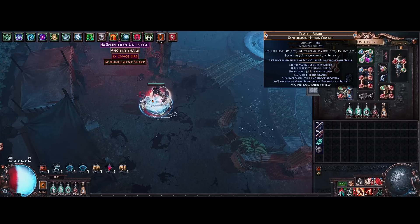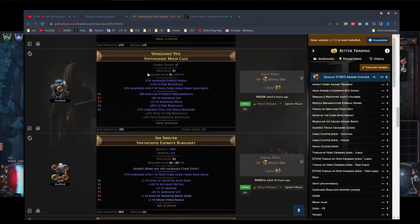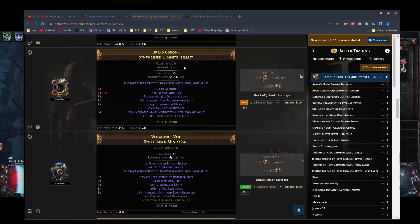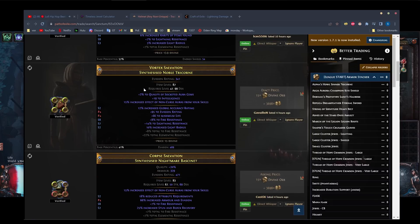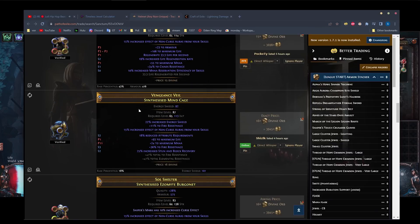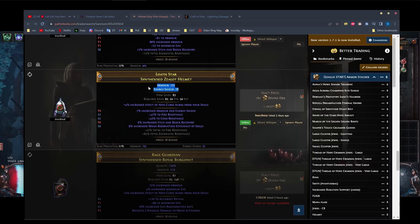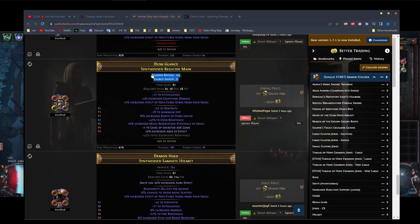For our helmet, we're using a synthesized helmet with the 15% increased effect of non-curse auras. For a non-Hubris Circlet base, you can get it for about 15 divines. You probably want an energy shield base — since we're an evasion stacker, you don't really want an armor base. If you can't find an energy shield base, go for an evasion base, or evasion/energy shield base. As a last resort, go for an armor base. Evasion basically has double effect, so keep that in mind when buying your helmet.